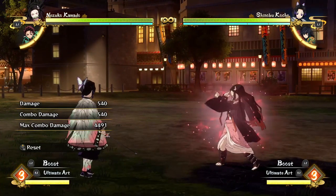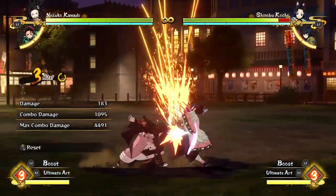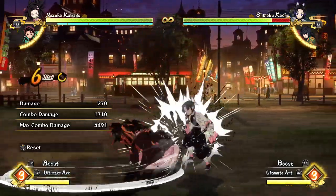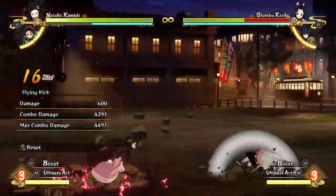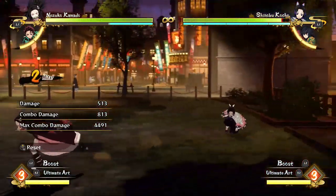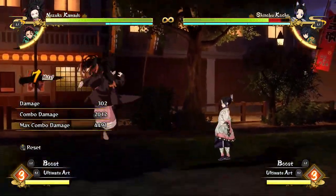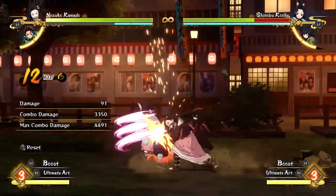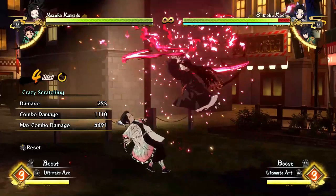Another thing I was showing off in the video: when your opponent gets knocked onto the ground after the flying kick — because with flying kick there are actually two versions — there's one that goes into the full animation where Nezuko kicks your opponent away, or if you just tap it once it'll do a normal heavy knockdown. After that heavy knockdown, to pressure your opponent, you can do a little short hop right above them and then go into your crazy scratching, which is just pressing Triangle or Y in the air. It's better in the air because it causes pressure on wake-up, and even if they do block, you can still get some pretty good hits off.